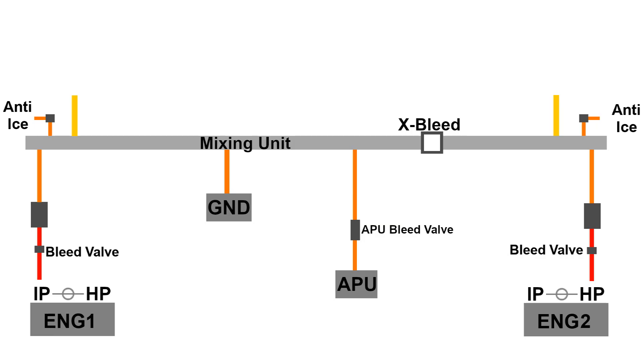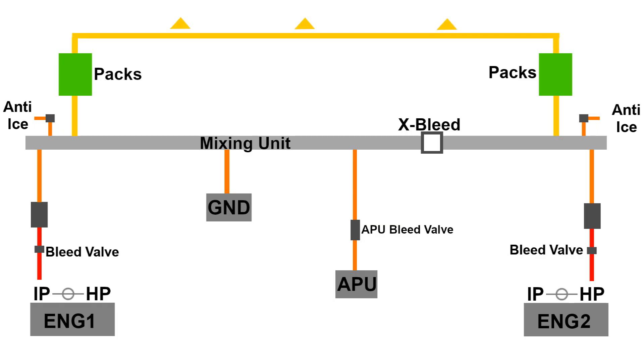Once the air leaves the mixing unit it goes into another big complex unit. This unit has things like a pack flow sensor, a compressor, and even a bypass that allows air to completely bypass the whole unit — lots of sensors and stuff, very complicated. We are pilots, we like to have things simple, so we simply call this the pack. Once the air has gone through the packs it finally gets delivered into the aircraft — mostly the cabin — through some recirculation valves, cabin fans, and of course the little valves above your head that blow air directly onto you.